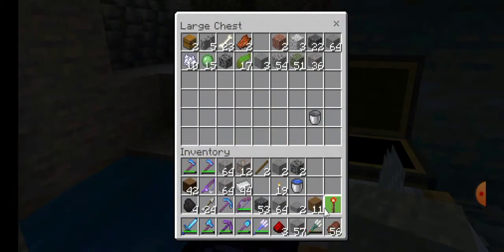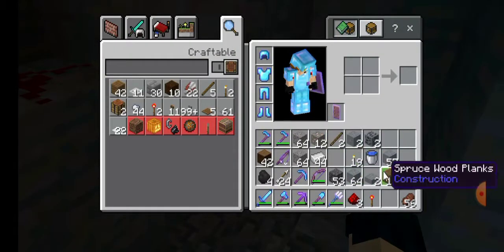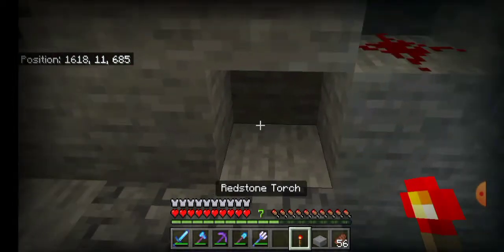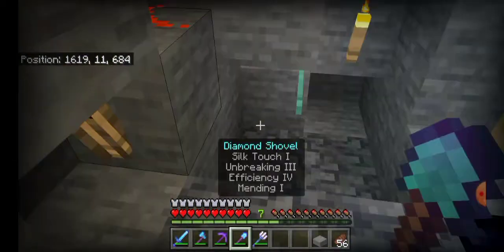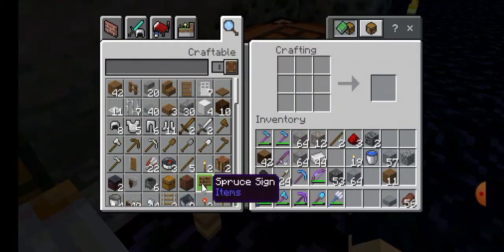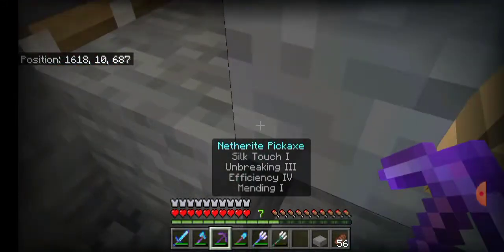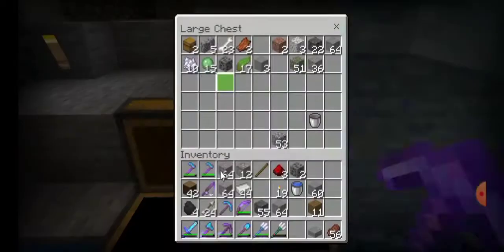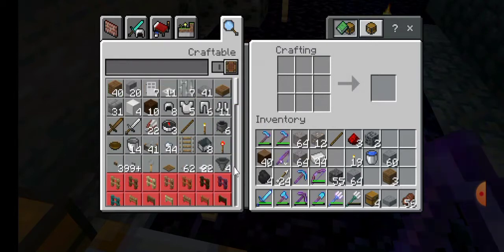I'm testing with the redstone and I found out the system did not work as I built it incorrectly. On Bedrock Edition, a thrown trident can still damage any entity like an arrow, whereas on Java Edition it doesn't work that way. We need hopper minecarts to pick up items through blocks, as any block that isn't a full block doesn't actually allow items to pass through it.